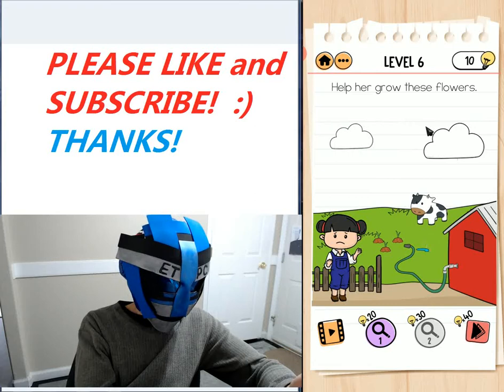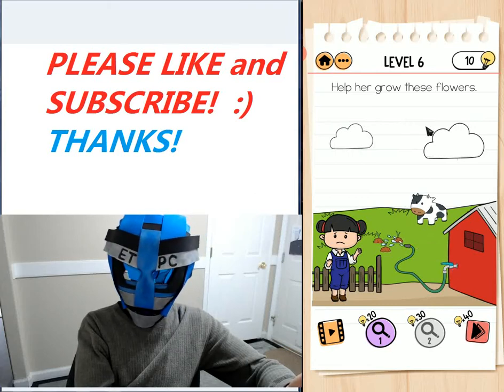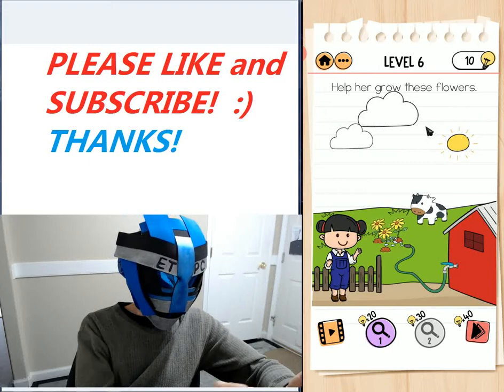Drag that over the handle of the nozzle and that turns it on. Then we want to move a cloud out of the way — just drag the cloud out of the way.